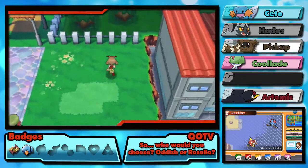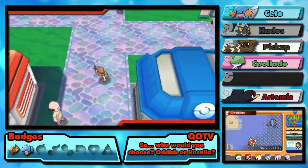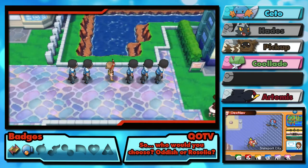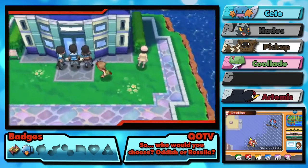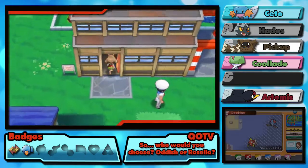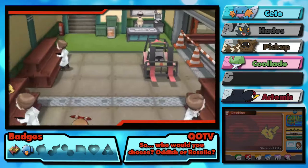In the previous episode we just managed to make it to Slateport. We have some stuff to give to Stern right here — we're just gonna casually queue up there. Screenshot that for the thumbnail. We can't get into the museum, so what we need to do is find Captain Stern. We have Devon Goods for him, so let's head in here. Oh wait a minute.